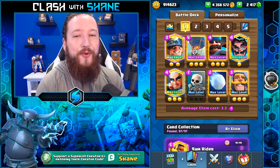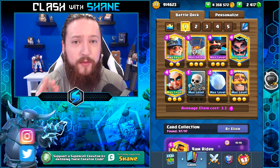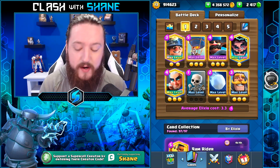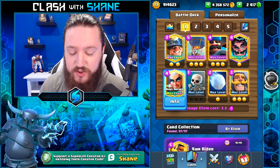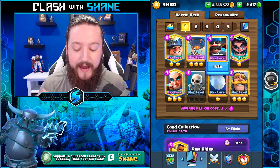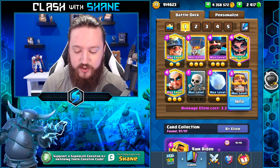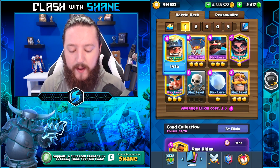Hey guys welcome back to another Clash Royale video. Today we'll be taking a look at a 3.3 elixir fast cycle miner balloon control deck — a very strong offensive and defensive strategy. You have magic archer, one of the strongest cards right now for defensive splash damage and as a third win condition. Hunter is your damage dealer and splash damager, e-wizard for resetting and range defense, knight as your tank, and miner and balloon as your primary win conditions.